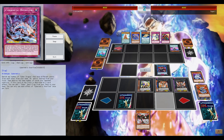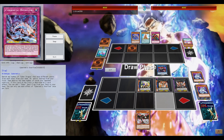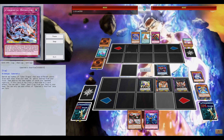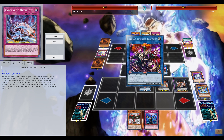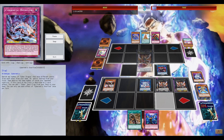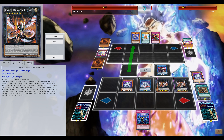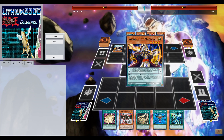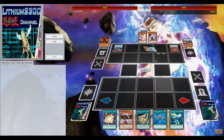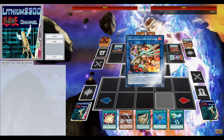Going first is definitely a problem for Cyber Dragons. Another card I might want to try main decking — I forgot its name — it's a polymerization that can only be used with monsters on your field, then you fusion summon, and I think you can banish that polymerization from the graveyard to special summon back the same monsters you just used. I believe it's Ultra Polymerization. I think it's okay for Cyber Dragons but I'm not sure — if you've tested it, feel free to leave some feedback.